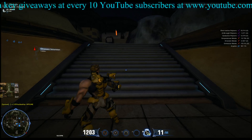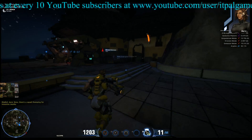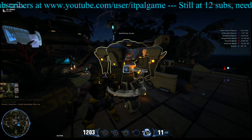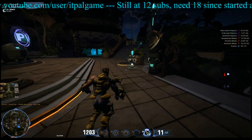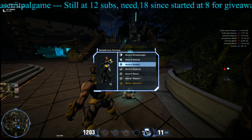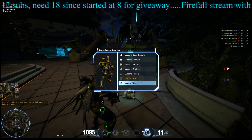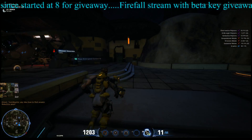Welcome back to another how-to session for Firefall. The battleframe garage is where you select your equipment for the frame you're in — you can also apply paint and other customizations there. The battleframe station is the thing over here, and you use it to switch between different battleframes. You can scroll up and down with your mouse and left-click to select the one you want.